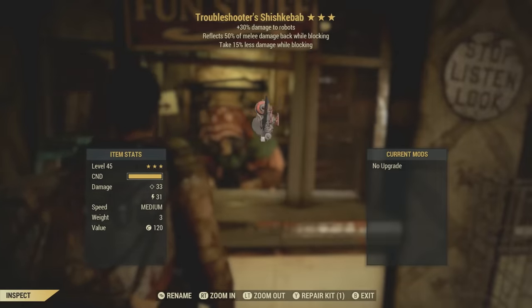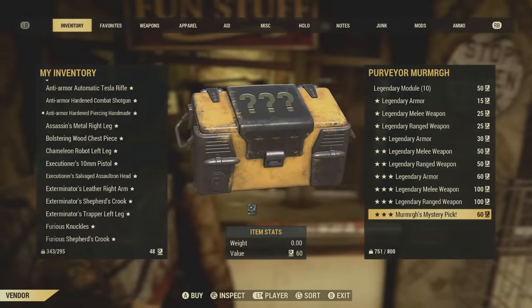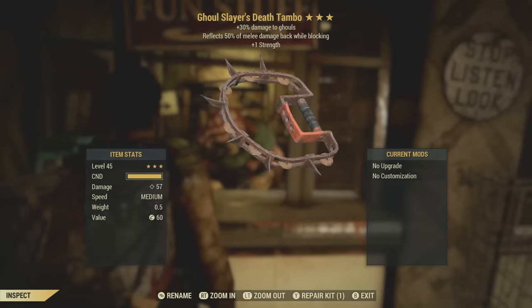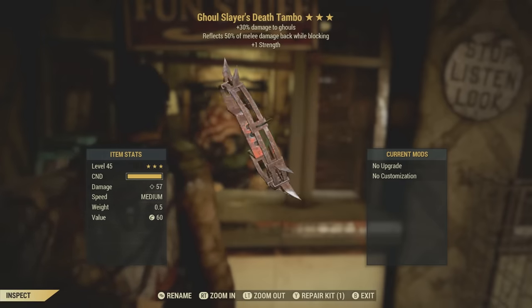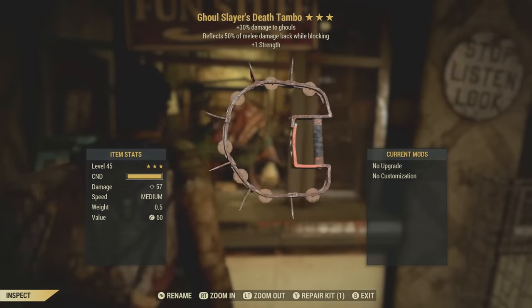A troubleshooter's shish kabob — wow. So far I've gotten garbage. And lastly, a ghoul slayer's death tamba. That confirms it — at least on this character, all the rewards I got were garbage.